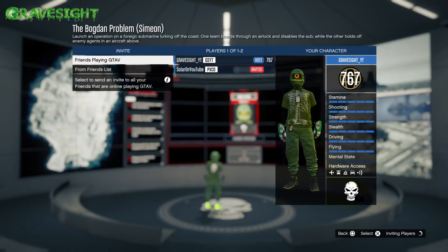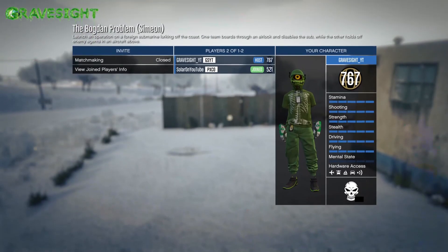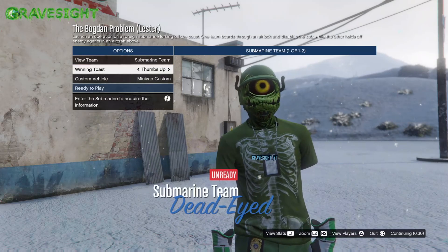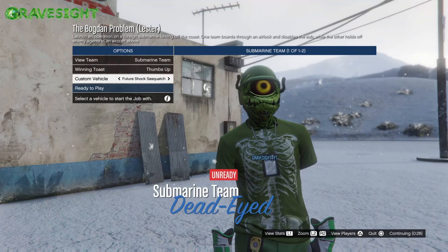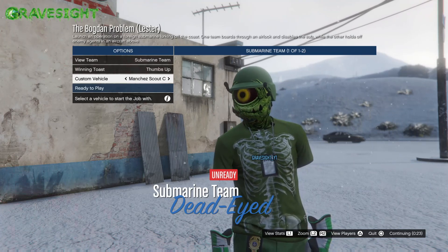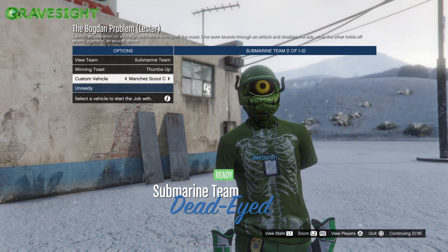At this point we're going to simply invite our friend — this is the only part that we need our friend to help us with. We're just going to be sitting in this glitched-out screen for a minute until the actual job starts. When the job starts, that's when we're going to be looking for the Manchez Scout C. This is why earlier I said to make sure you call out a vehicle that starts with the letter M. There it is — Manchez Scout C, the one that is in the Freak Shop.